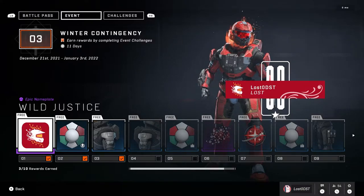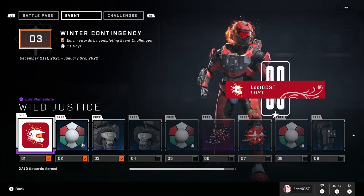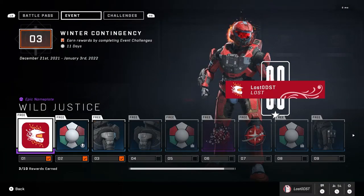Unfortunately you can't go at your own pace, which is my biggest gripe. You can only get one tier per day, so you have to complete one game every day for 10 days to complete the pass. I think the reason it's like this is because they basically put a band-aid on the event system. If you look below where it says Winter Contingency, it says you earn rewards by completing event challenges — but there actually are no event challenges. You complete one game per day and get one tier.